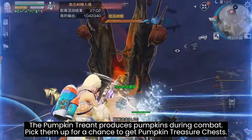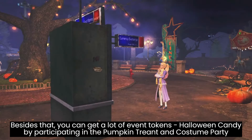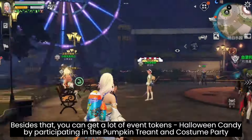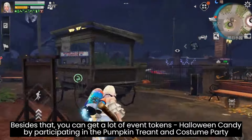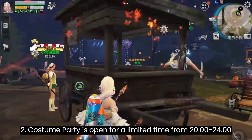Besides the pumpkin treasure chest, you can get a lot of event tokens — Halloween candy — by participating in the pumpkin trend and the Custom Party. The Custom Party is open for a limited time from 20:00 to 24:00.